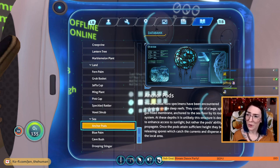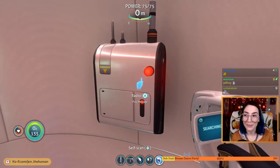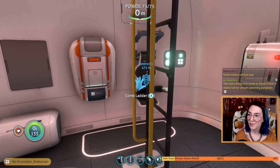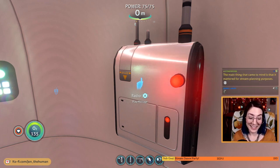A little bit of socio-political background info, setting the scene. Here's anchor pods — these are really cool looking: gas-filled membrane anchored to the seafloor by its root system, at these depths unlikely to be designed to enhance access to sunlight — rather, once the pods attain sufficient height they burst, releasing spores which catch the currents and disperse. Wow — nature. I might save these logs for next time — that'll be like the first thing we do, listen to our radio right off the bat.